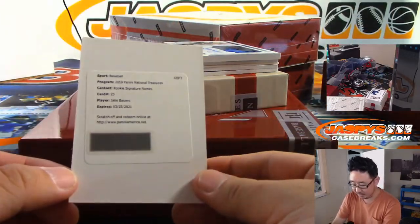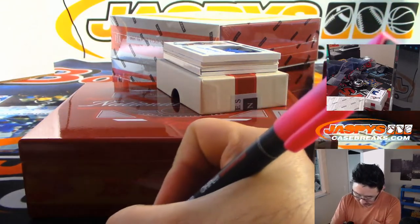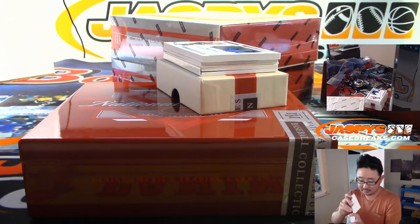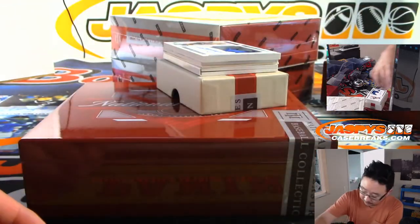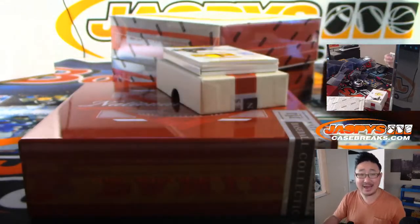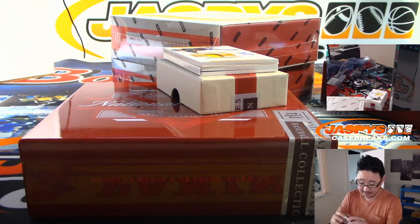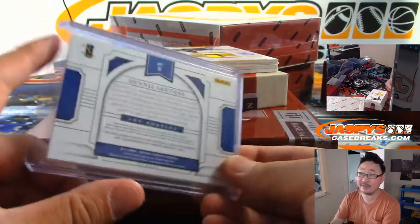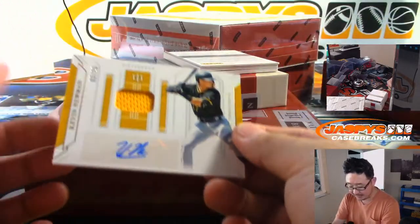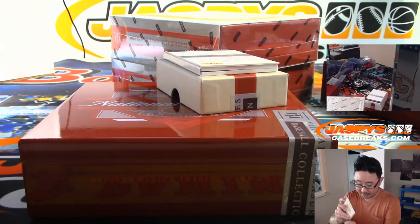Sean also gets zero — that's rookie signature Jake Bowers, who seems to have had some trouble signing his NT cards this year. That's a nice patch and autograph, Dennis Santana for the Dodgers, five out of ten for Ed Aarons. We may see him next year as a regular part of either the rotation or the bullpen — pretty strong player. We got another Pirate, Kevin Newman, this time three out of 25, jersey and autograph — Joey with number three. And another redemption — so there are two redemptions in here, another one for Sean.